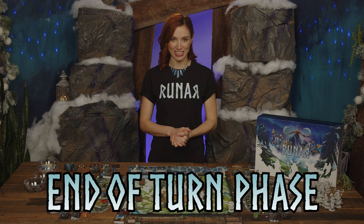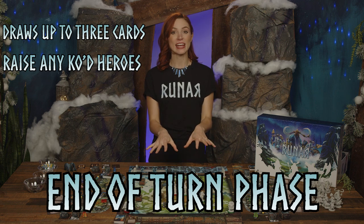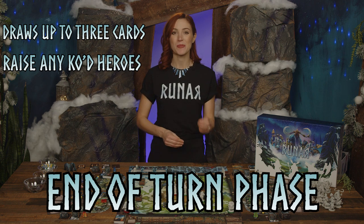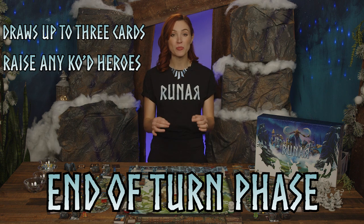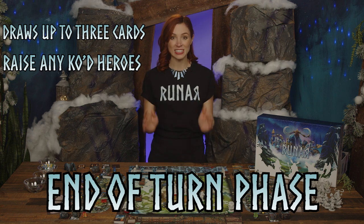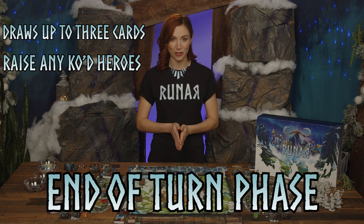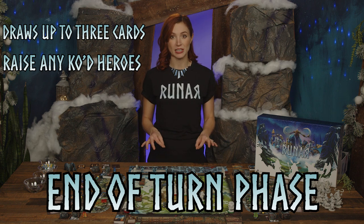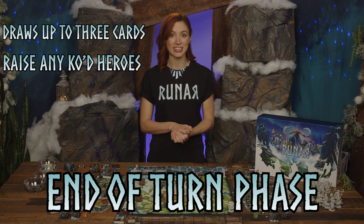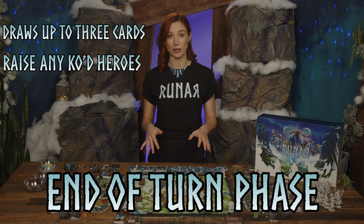Finally, in the End of Turn phase, the active player draws up to three cards into their hand and raises any KO'd heroes. For each hero raised, they draw an inspiration card into their hand, and shuffle their newly raised heroes' action cards in the memory back into their action deck. Then they draw and reveal a number of cards from the destiny deck equal to the number of players in the game. Any destiny cards are discarded, but an event card would be added to the leftmost space of the destiny board, and if necessary, the top of the event card is resolved. If only one of the event slots is still open, and the active player is the last player before the first token holder takes a turn, another card is drawn from the destiny deck and resolved as before, except a shard token is discarded from the shard pool. Any setbacks are applied as well, then the next player's turn begins.